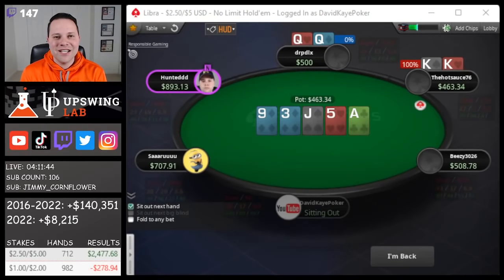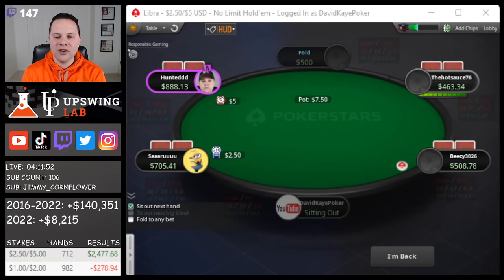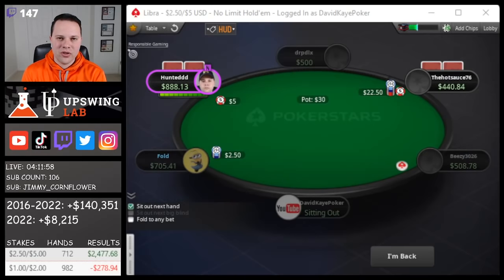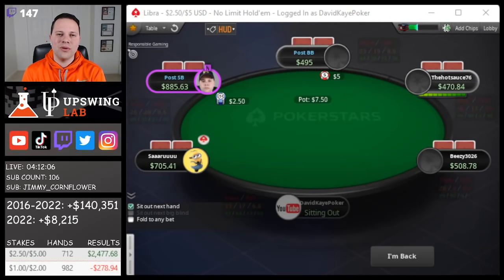That's the end of our cash game session today, YouTube. We played for 4 hours at 2-5 and 1-2. In the 2-5 game: 712 hands, profit of $2,477. In the 1-2 game: 982 hands, loss of $278. Net profit on the day: plus $2,198. Feels really good to book the big win — I've had some tough 2-5 sessions the last few weeks, so getting two back-to-back wins for a few buy-ins each is great. Hope you guys enjoyed today's vlog. If you did, please like, comment, and subscribe. I have a link to my Twitch channel in the description below.